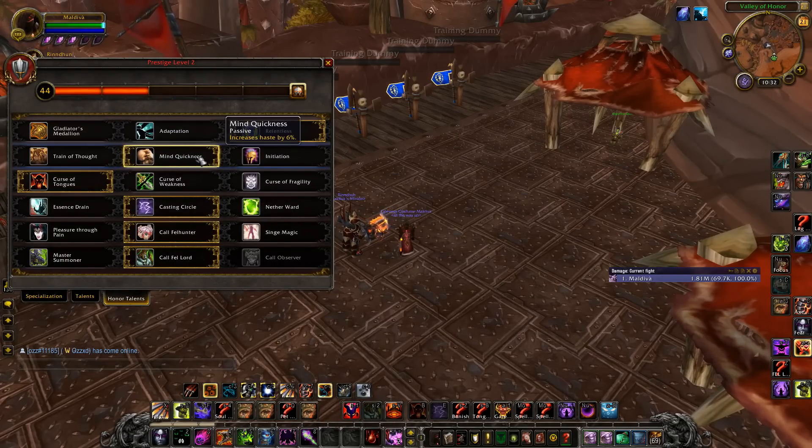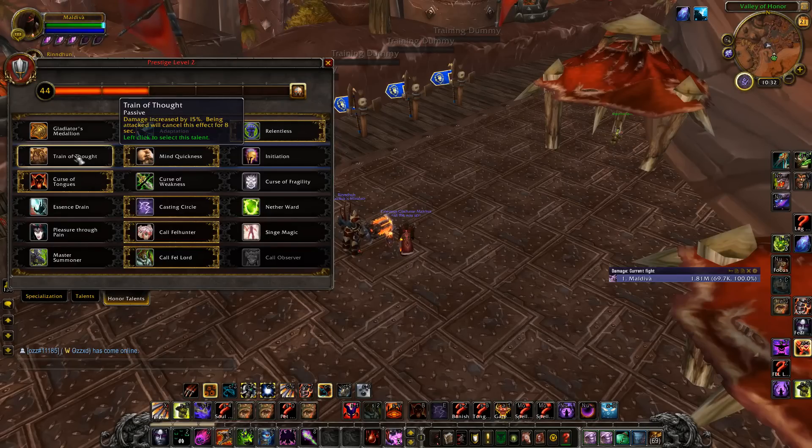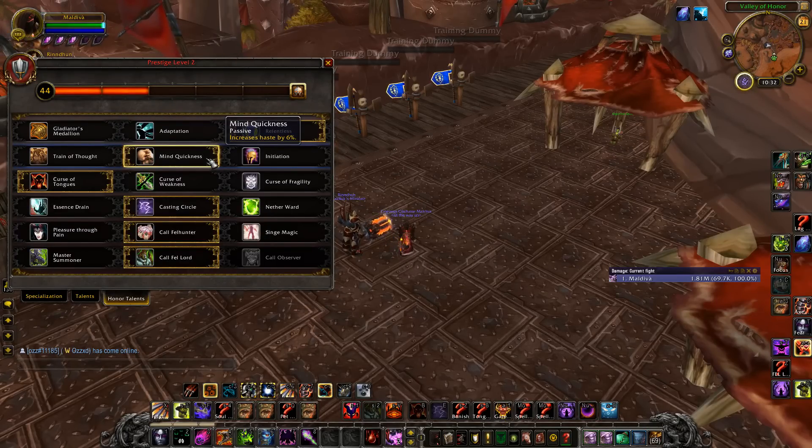For this tree, I sit Mind Quickness all the time. I cannot stand losing 6% Haste — I think that's huge. Nobody likes playing without Haste, so I'm always picking that.